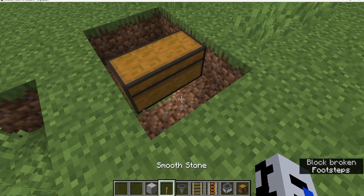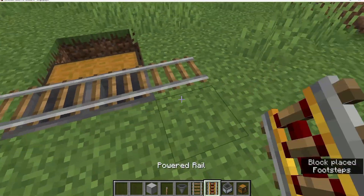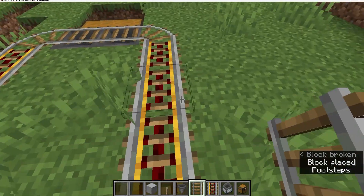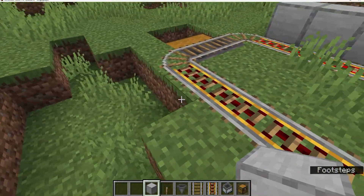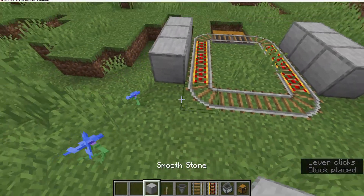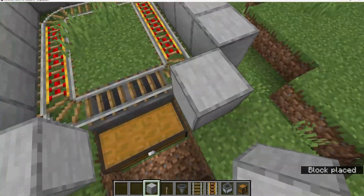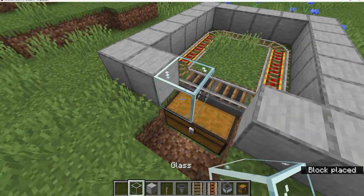Build blocks like this. Add your hoppers here, with rails across like this. Then, three powered rails, and then normal rails across here. Next, place blocks like this, and a lever to power your rails on both sides. Then you can finish surrounding your rails with your blocks. I'm also going to use glass on top of the chest so that I can open it.